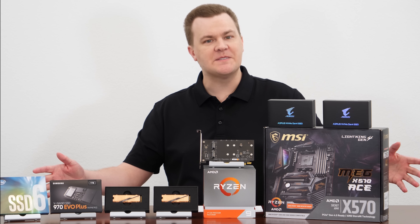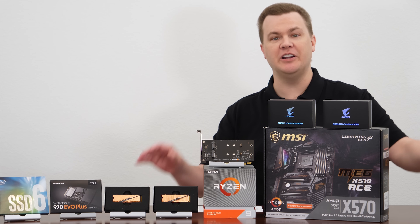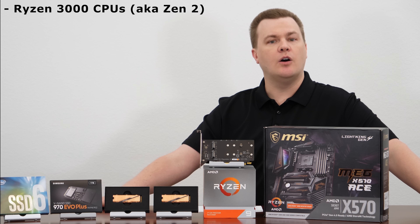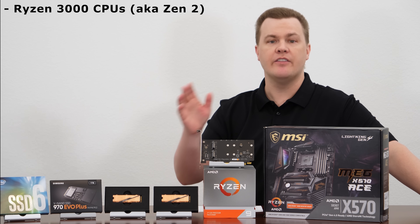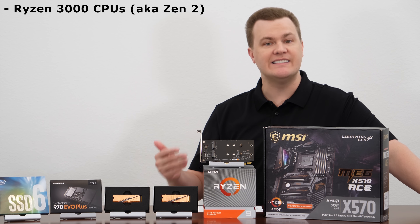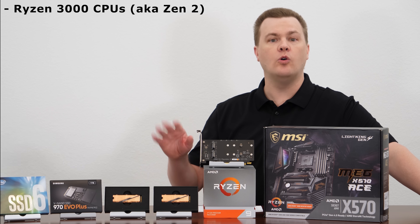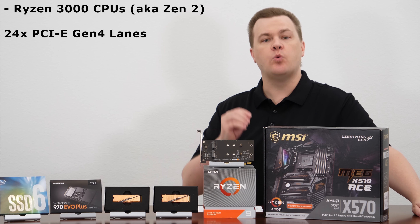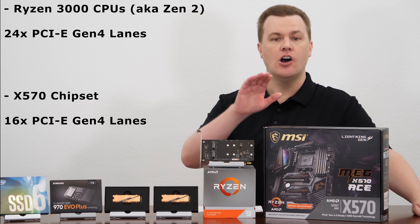A word about PCI Express lanes — chipset versus CPU, how many you have and how they work. The Ryzen 3000 series of CPUs — and it's worth noting this is different for different generations of chips. The older Ryzen, Intel, they're all going to be different. We are only talking about Ryzen 3000 series, otherwise known as Zen 2 CPUs, and not the APUs. Only the 3600 and above, installed on an X570 motherboard, come with 24 PCI Express 4 lanes on the CPU and 16 PCI Express lanes on the chipset.